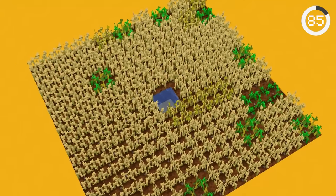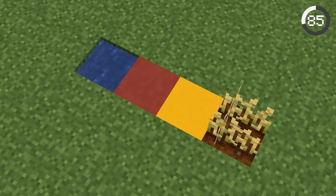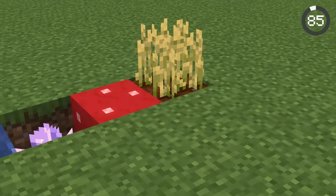You may know that water can hydrate crops up to four blocks away, but did you know it can work through air? It doesn't matter what blocks are between the farmland and water — it'll still hydrate.